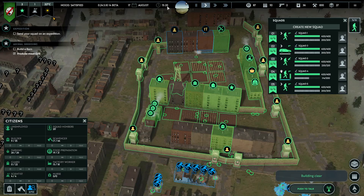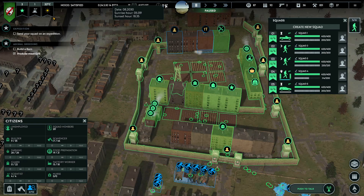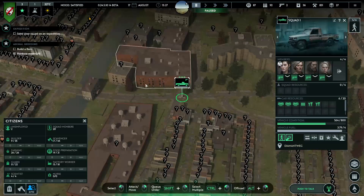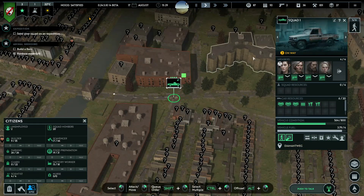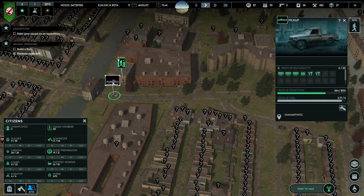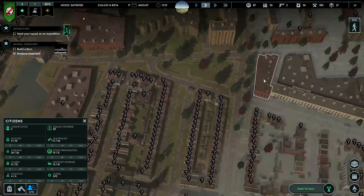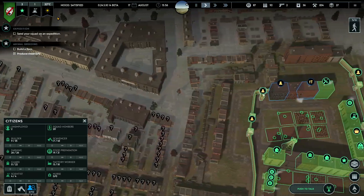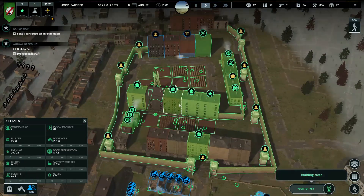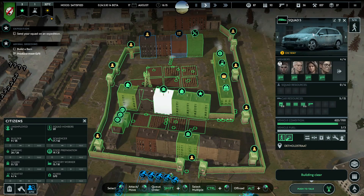Sun will be down in 18:35 - not too long from now, but they can do another building for now. This should go relatively fast as well. They found tools and stuff - very good. Building clear - there's nothing left. You can come home already.